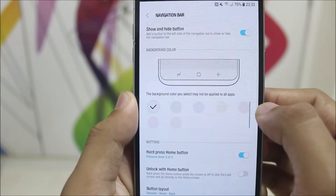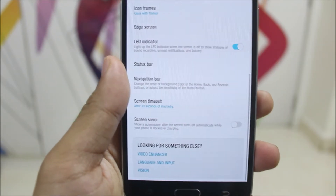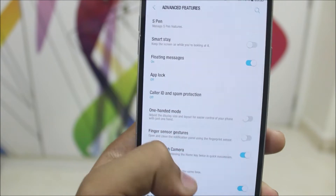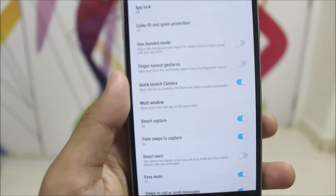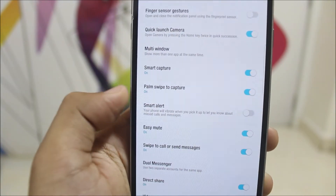We get the Navigation Bar, but if you want to install it you need to select it in the AROMA installer. You can select Screen Timeout mode and other normal settings. In Advanced Features, we have features like Call and Spam Protection. We don't have a fingerprint sensor, but we do have Multi-Window, Palm Swipe, and all gestures.